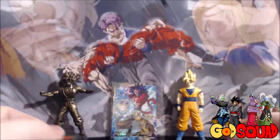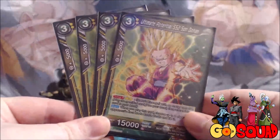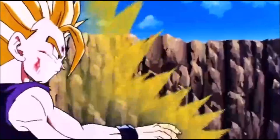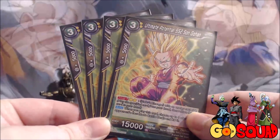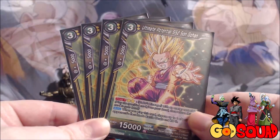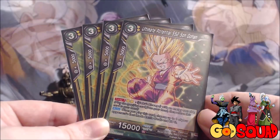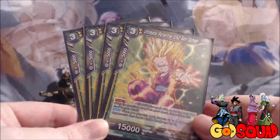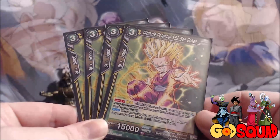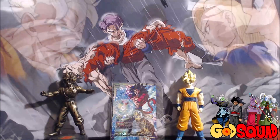My favorite target to swap into is Ultimate Potential Super Saiyan 2 Son Gohan. He's a three-cost 15,000 - when you play this card, choose up to one of your opponent's rest mode battle cards and KO it. He doesn't care about energy level; the only restriction is that it's in rest mode. He also has Swap 4 for two yellow energy, so you can swap him out for a Goku's Lineage with energy cost of four.